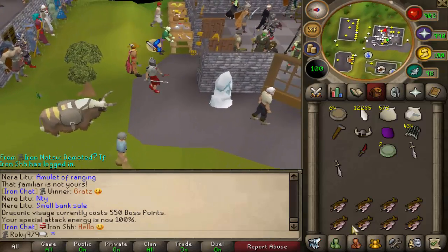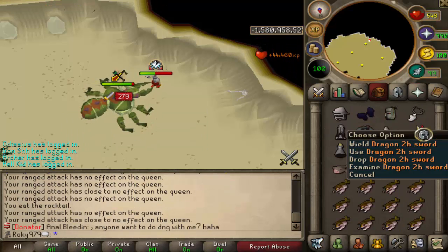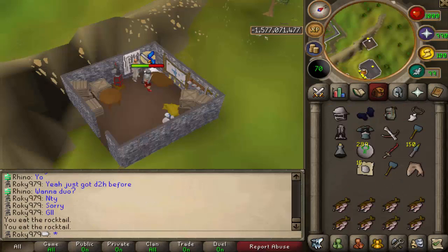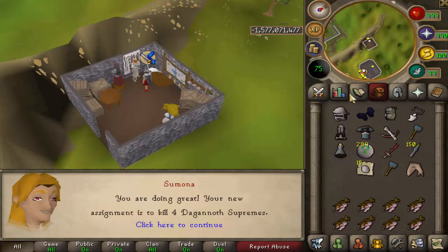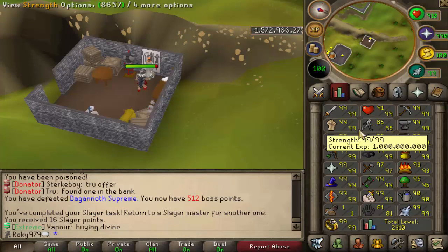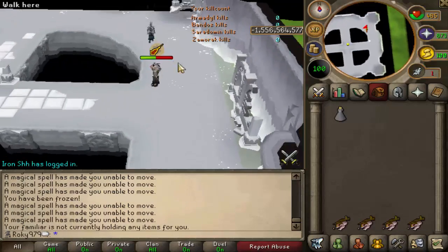Luck in this episode has been insane - got a Dragon 2H from Kalphite Queen, crazy. Finished the KQ task. Now checking slayer points: 480, about two more tasks away. Four Dagannoth Supremes and then finally the ring of wealth. Only four slayer points away and we get two Nex kills as a task - yes! I really badly want to do Nex.